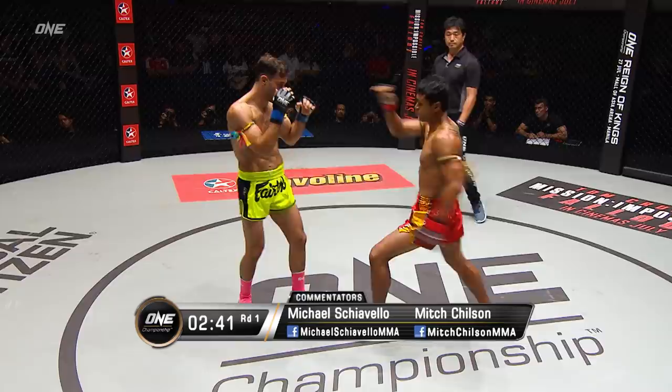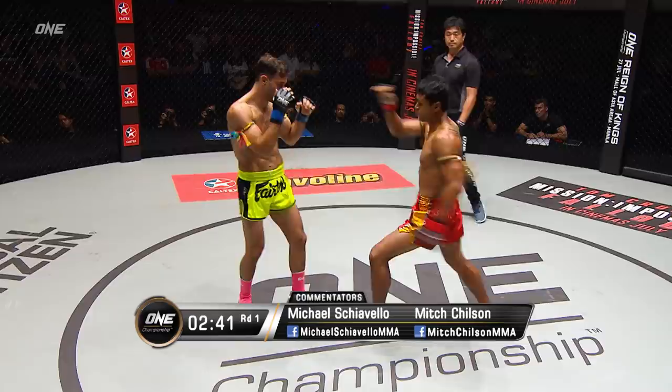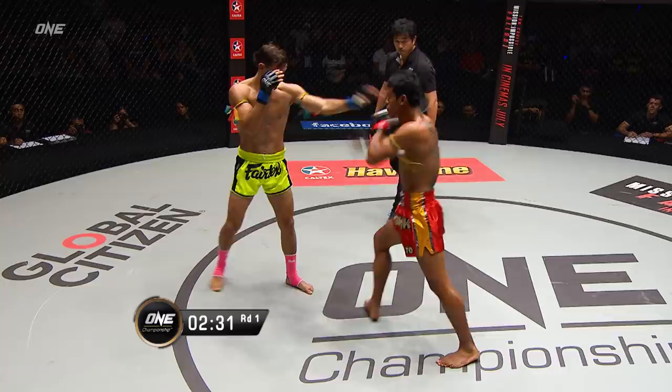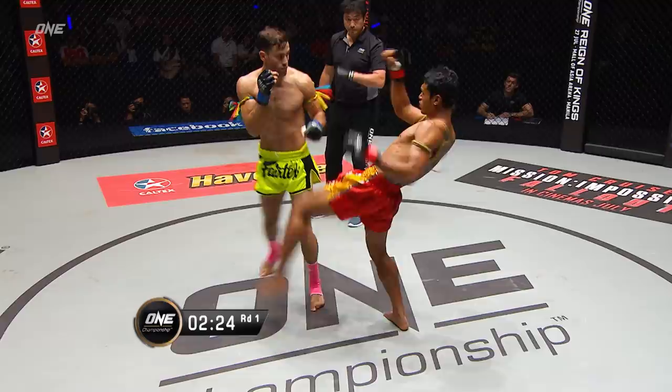Body shot nicely done off the lead hand from Smokin' Joe, then goes to the outside thigh, checks the inside leg kick. Jab two from Smokin' Joe. Knees are permitted, elbows are permitted. Front kick there from Joe, highlight roundhouse kick.